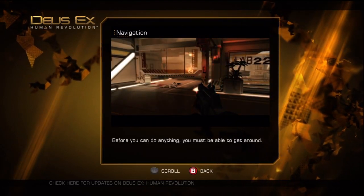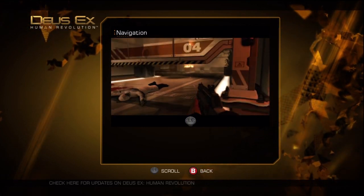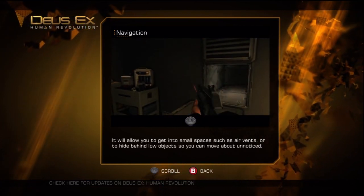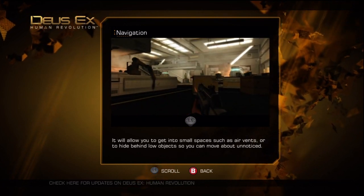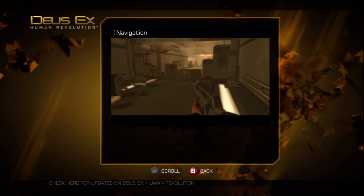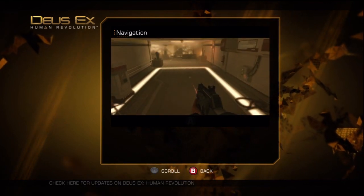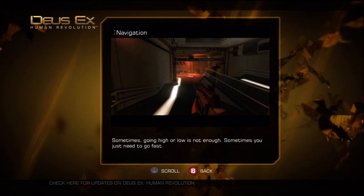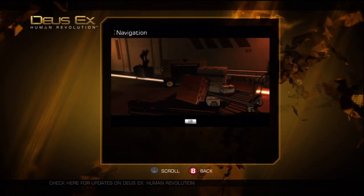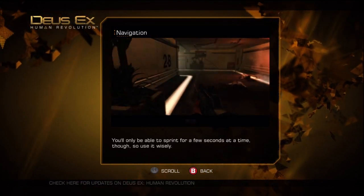Before you can do anything, you must be able to get around. The first move you'll want to learn is the crouch — it will allow you to get into small spaces such as air vents, or to hide behind low objects so you can move about unnoticed. Jumping on objects or ladders is essential for getting to those hard-to-reach places. Sometimes going high or low is not enough; sometimes you just need to go fast. You'll only be able to sprint for a few seconds at a time though, so use it wisely.